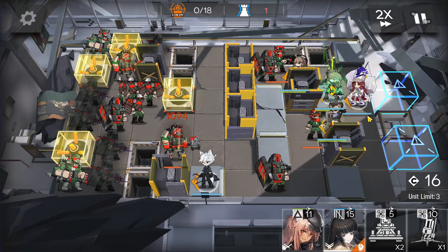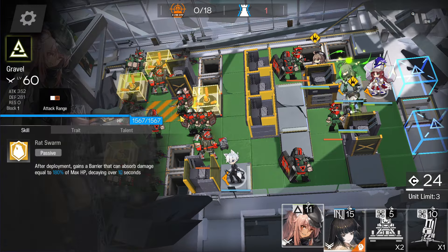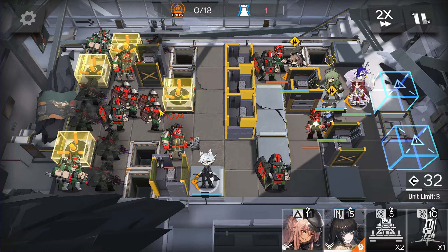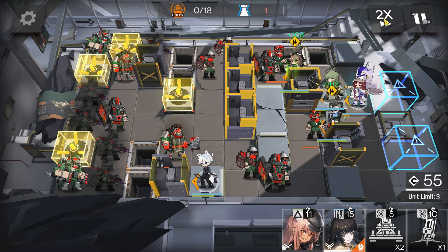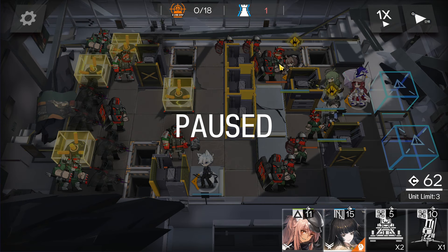First of all, immediately deploy Flag Vanguard here. When the sniper is nearby, deploy defender on the bottom side. Now wait — deploy Steward to kill this enemy first facing left side. This one is super annoying so must be killed first. Get more DP, deploy medic facing left side. Don't deploy Virtuosa yet — as long as you don't hit them, they will not throw the grenade. The mechanic is: they throw the grenade only when not blocked and when damaged.